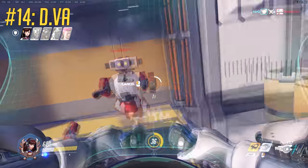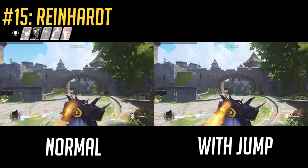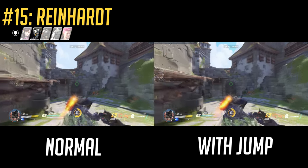You can choose to melee instead of primary fire to cancel your booster jet. Jump at the end of a charge to carry momentum forward and regroup with your team quicker.